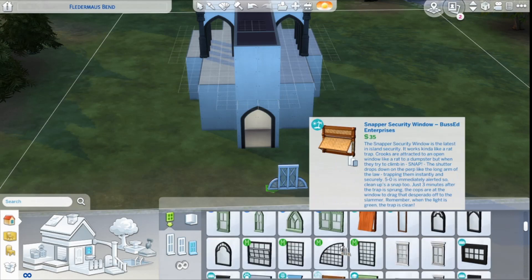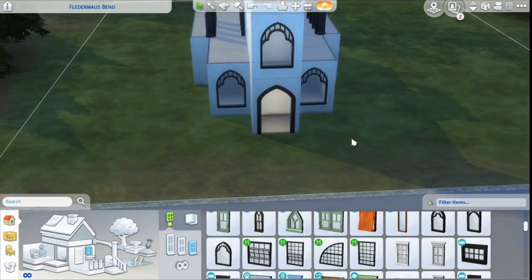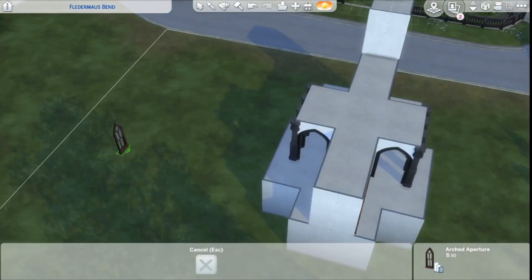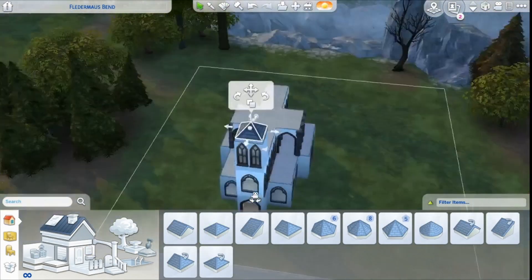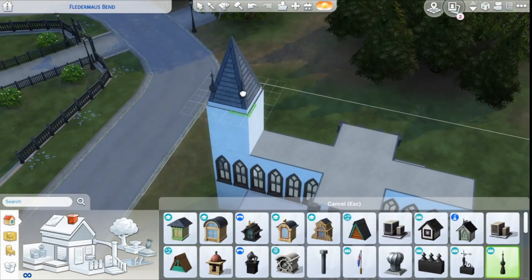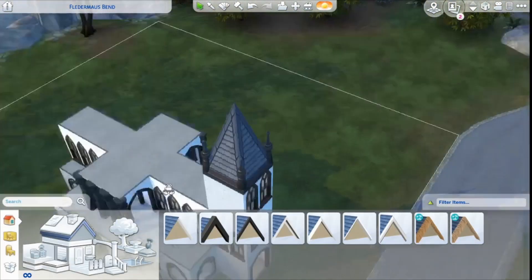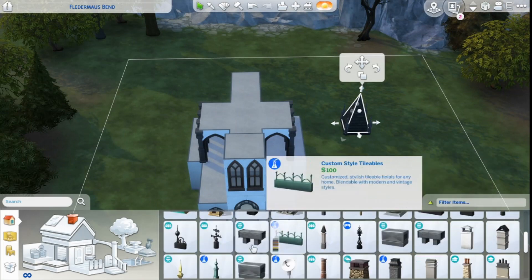So this is me building the shell of the church. I decided to start with the church just because it takes longer — it was easier to start with this to see where on the lot I wanted to place it. You can see me fiddling around with the roof here because in the picture there were like five roof pieces and I couldn't really make that work, so I decided to use these little things — I'm not sure what they're called. The original build had a cross on top, but I decided to go for this little roof decoration that I found.